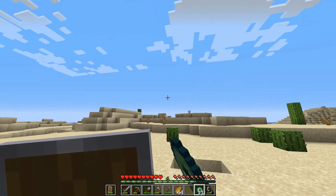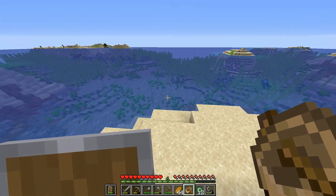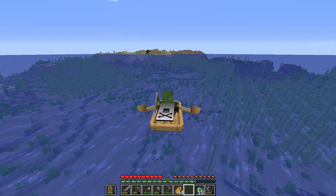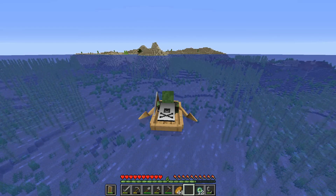Once you're back in the overworld, you're going to want to head towards the stronghold. If you happen to find an ocean, this is good because you can make a boat, and boats are much faster than running on land or swimming with nothing. If you get lucky enough to see the stronghold above water, you can check the rooms much faster and more easily locate the portal room.